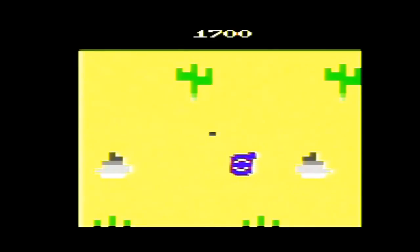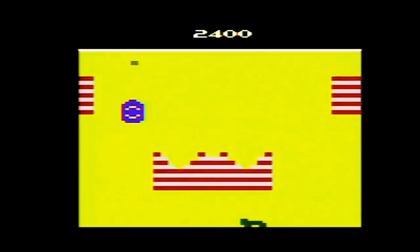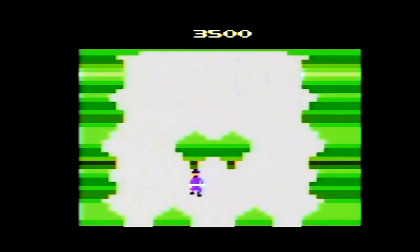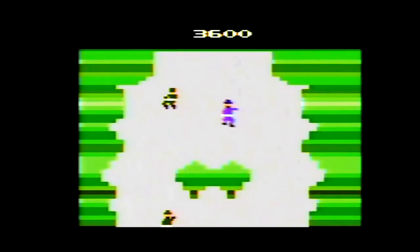Eventually, after making it through the forest and the desert, you'll reach the fortress itself. To defeat it, you must destroy the cannon. Once you do so, you complete the level and go back to the beginning at a higher difficulty, up to skill level four. Scoring-wise, you get 100 points per enemy destroyed and 1,000 points times the skill level when you complete a round. You start with five lives and get an extra life when you complete a round, with a maximum of five.